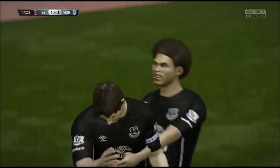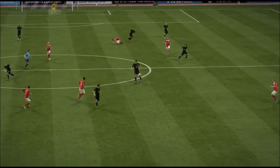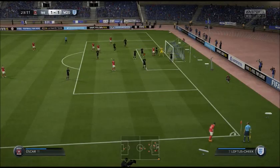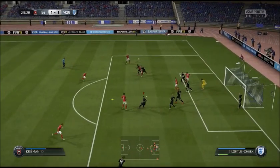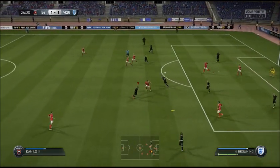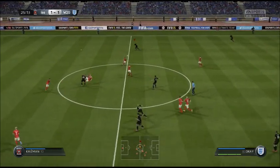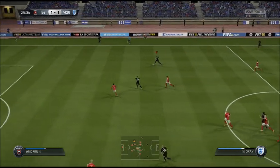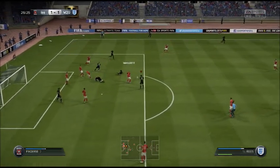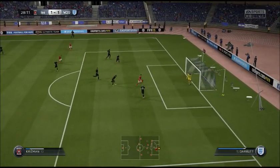Lovely ball through from Loftus-Cheek into the path of Lineker and he slots it home. We need to get rid of that — good save. Lineker, what a ball that is to Gray. Gray into Rhys, Hesketh — oh, good save. He's in too much space out there. What has he tried? Oh my God, it almost went in.